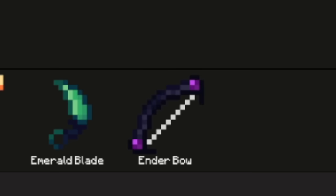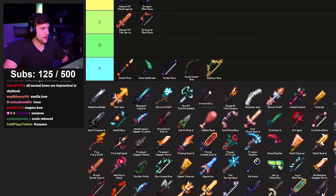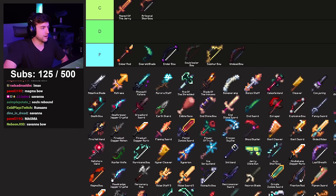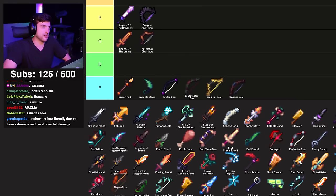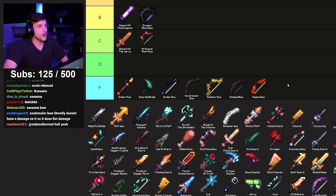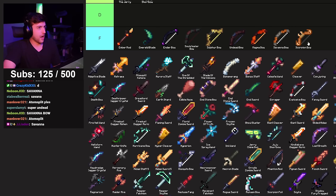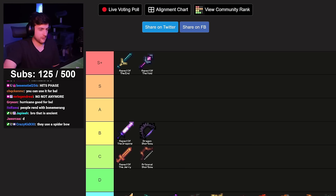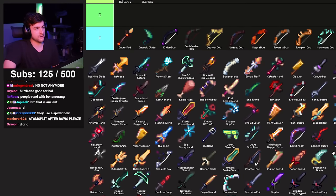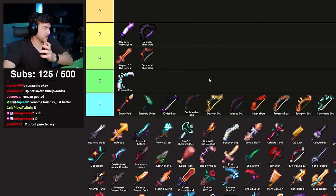Soul Stealer Bow — F. Sulfur Bow — F. Undead Bow — garbage. Magma Bow used to be one of the best weapons in the game, now it's not even in the game — F. Savannah Bow — F. Scorpion Bow — F. Hurricane Bow — people rend with Bone Meringue, that's ancient — F. Prismarine Bow — F. Runon's Bow — fine, D tier.